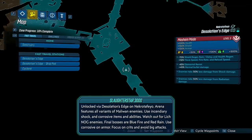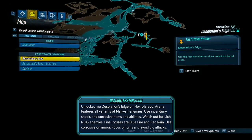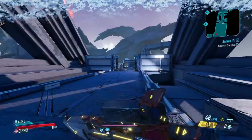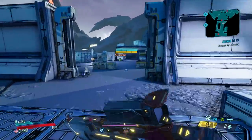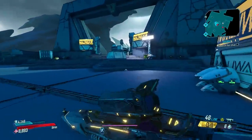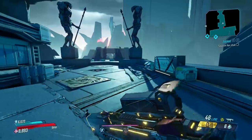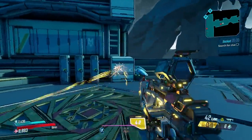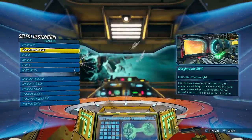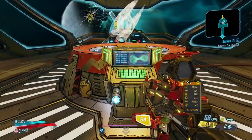The final Circle of Slaughter is the Slaughter Star 3000, and it's in a completely separate area. First, you need to go to Desolation's Edge on Necrotifeo to unlock it. Hop in a vehicle, travel over — this is an area you visit during the story. There's a wanted sign on the wall for the Slaughter Star 3000. Once you grab that, it sends you back to Sanctuary where you navigate to a specific location, use the drop pod, and then you'll unlock this arena for future use.